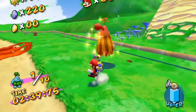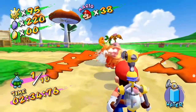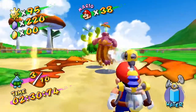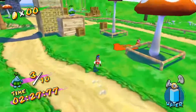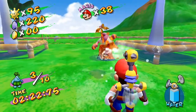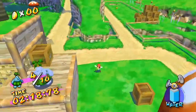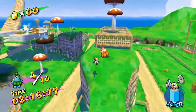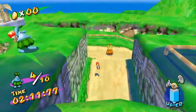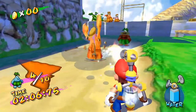For this particular mission, I want to focus on rescuing all of the Piantas first instead of trying to collect the blue coins at the same time, because we do have a time limit. It's not exactly a strict time limit, but with the animations having to play out for collecting the blue coins, I would like to have a little bit of extra time to leisurely go through and not have to worry about losing a life.